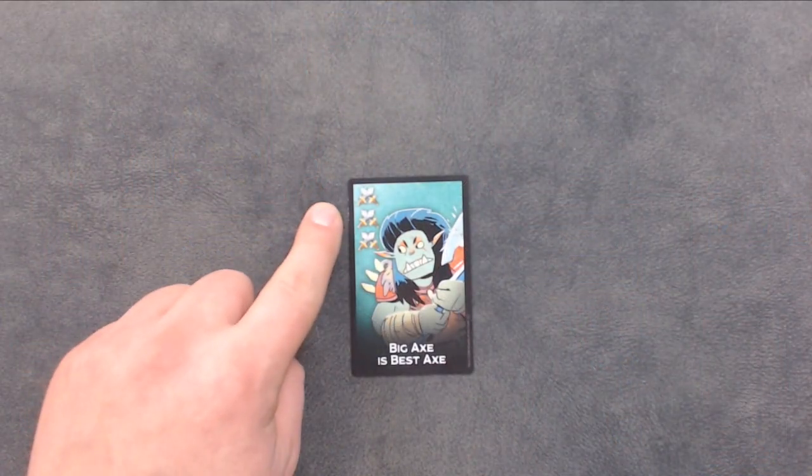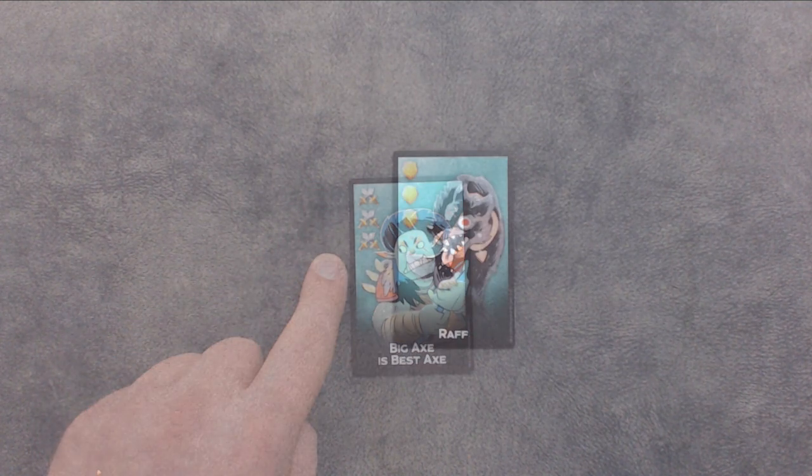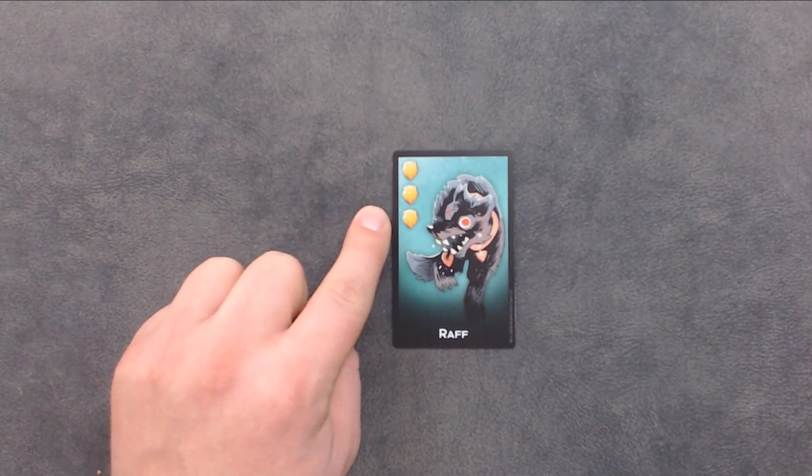There are several different types of cards. The cross swords are attack cards. When you play attack cards, choose one player to target — that player loses the number of hit points equal to the number of attack symbols in the upper left hand corner. The shield cards are defense cards. When you play a shield card, set it face up in front of you.